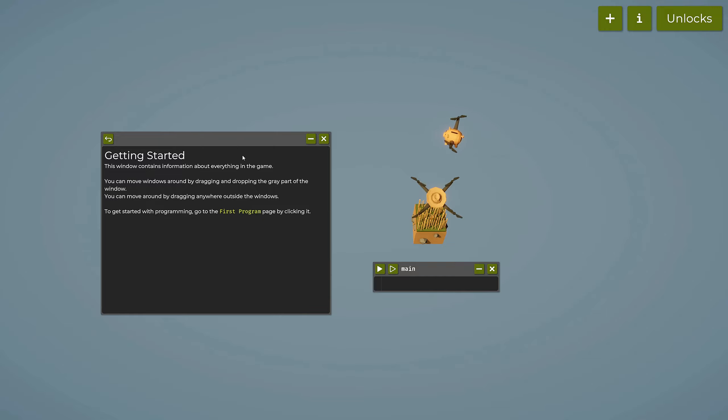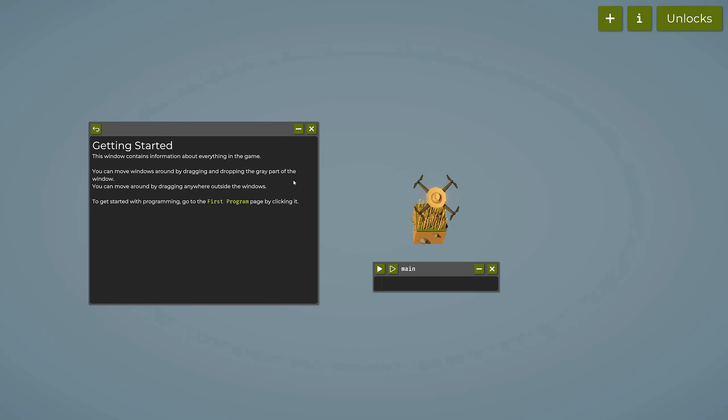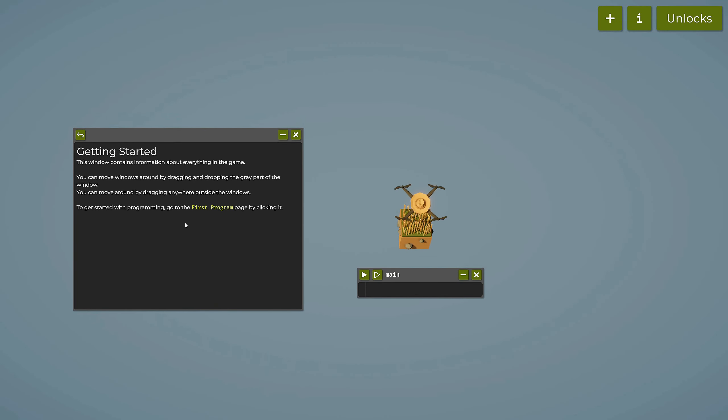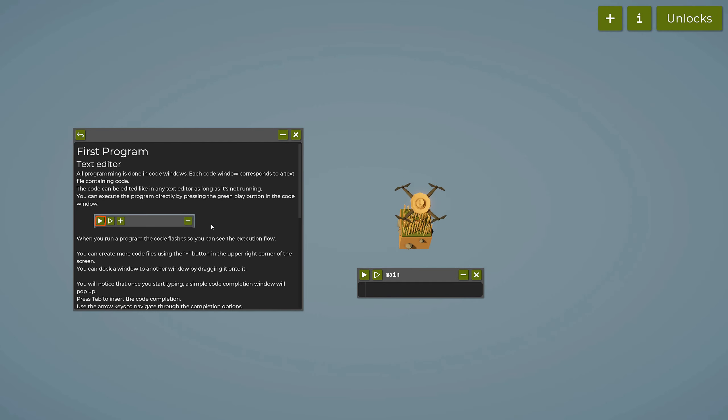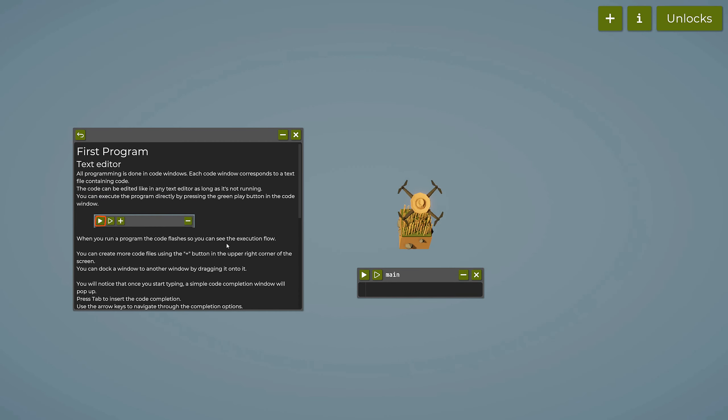Getting started: this window contains information about everything in the game. You can move windows around by dragging the gray part. To get started with programming, go to the first program page by clicking it. All programming is done in code windows — each code window corresponds to a text file containing code.